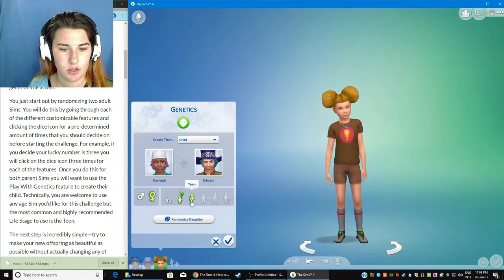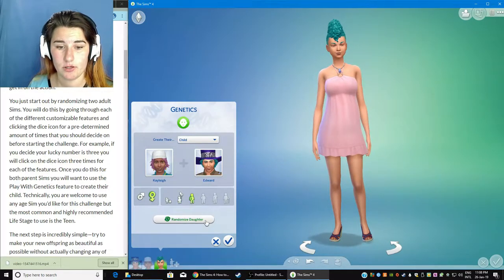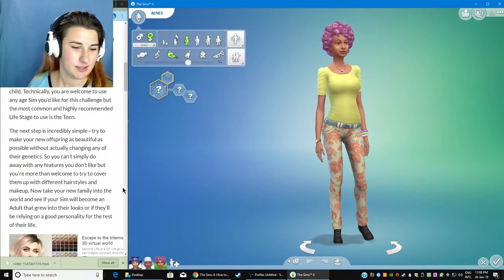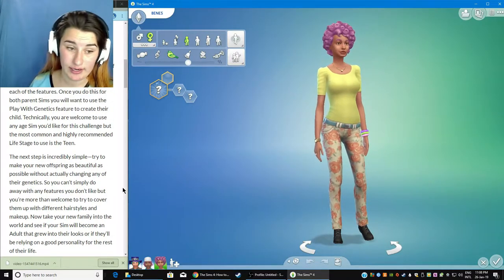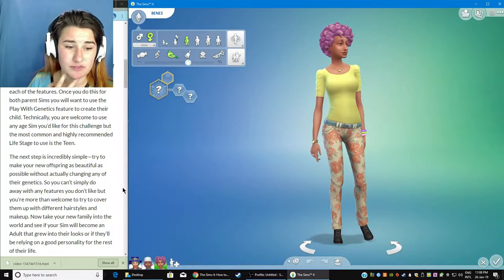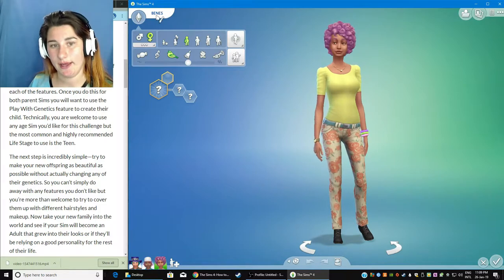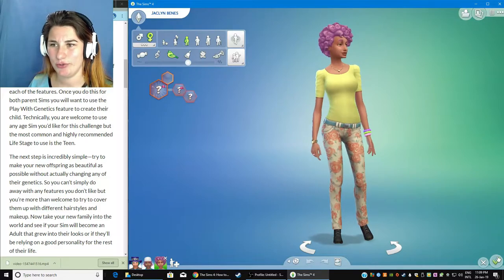You're welcome to use any age you would like for the challenge, but most... okay, so then we want teen. And then randomize daughter once. And that's their daughter — she is actually really cool, I like. Next up is simple: try to make your new offspring as attractive as possible without actually changing any of their genetics. You can cover features you don't like with different hairstyles and makeup. I think she looks beautiful. Can we name her... your name is Jacqueline.